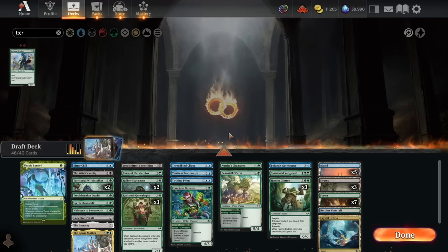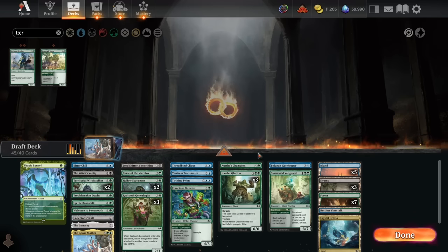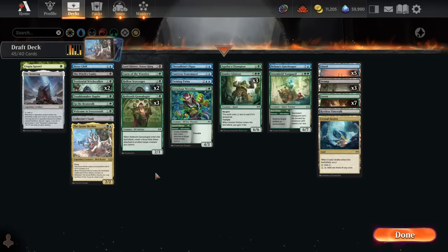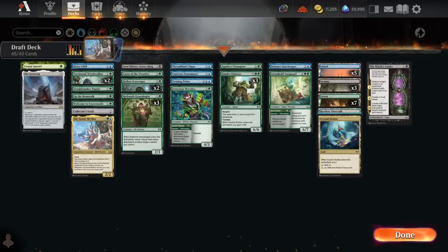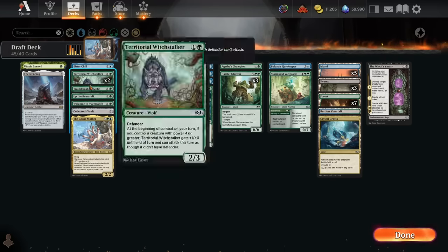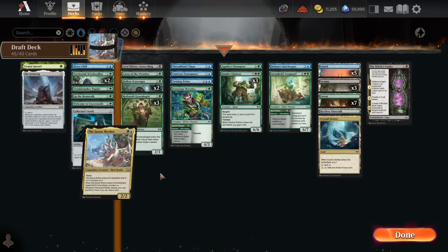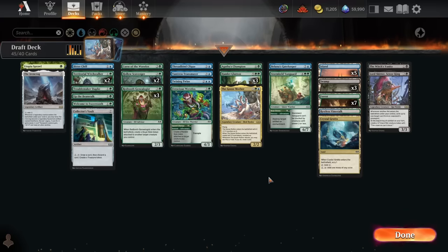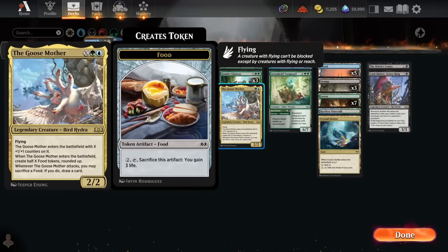Curving and ramping up with Utopia Sprawl and Iron Crag. Sad we didn't get any Root Rider Fawns in the end — that ended up being pretty awkward. Do we even need the Lord Skitter splash in the end? Worst case scenario, we threw a Lord Skitter into our collection. Honestly, I don't think we do — we have enough ways to end the game even without a Lord Skitter bomb. We've got a Goosemother bomb and just plenty of giant creatures in general. They don't have to be bomb rares to win the game.